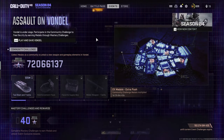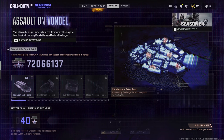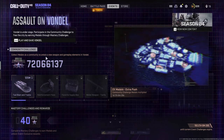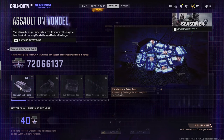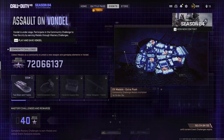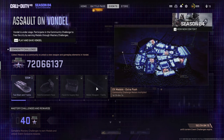Once you come across the events tab, this is the first page you'll see — the community part of the challenge. This is all of us on PC, Xbox and PlayStation working together to unlock brand new rewards. We currently need 125 million to unlock the first one, which is Taxi, Boat and Tramp. I've contributed 40 to this total, so obviously I'm a massive help to the community — that's obviously a joke. Once we've unlocked this, it'll allow us to unlock the flare, the supply box, and lastly the melee weapon.